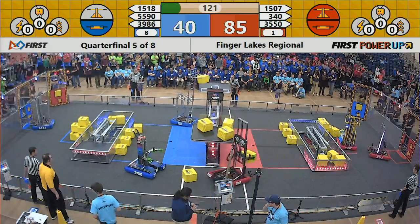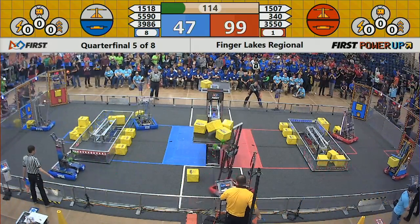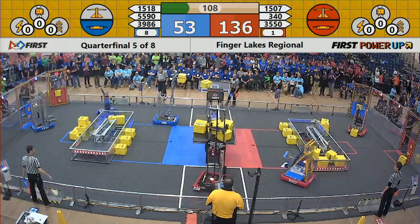Red Alliance now in control of their scale and switch. The Blue Alliance have their own switch as well. Team 1507 strategically places a power cube into the Red Alliance switch, further securing that in their possession.